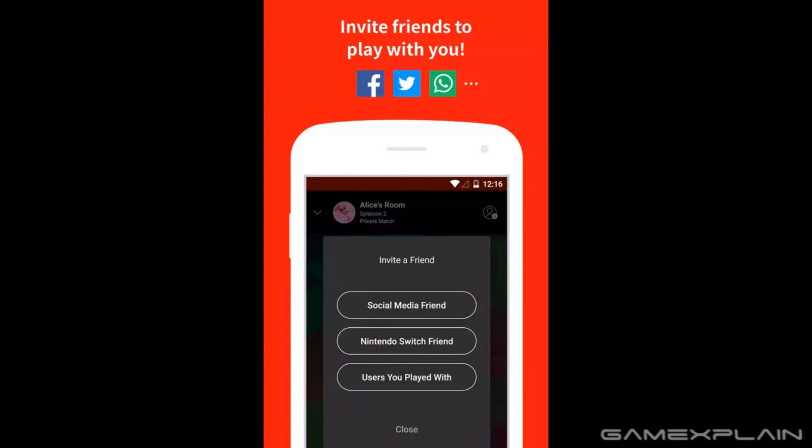You can invite friends to play with you via social media like Facebook, Twitter, and WhatsApp — or that might be texting, I'm not quite sure. You can invite a friend, a social media friend, a Nintendo Switch friend, or users you've played with before. And we can see this is all taking place in Alice's room apparently.